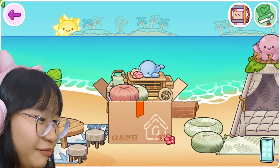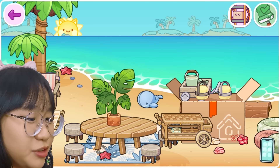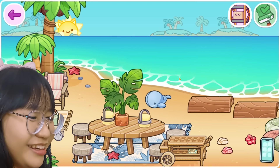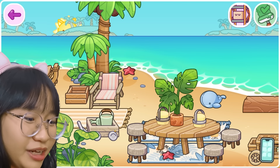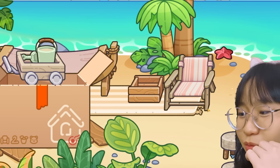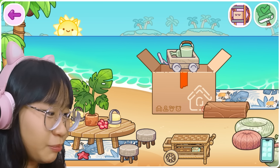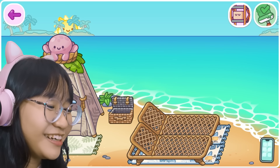Okay, this looks nice! Let's open the box — we have a flower, some chairs, a whale, more shells, a trolley, and lanterns. Oh yep, they are lanterns! We also have a sand bucket kit and that's it. There's not a lot, so let's see how we should arrange these.